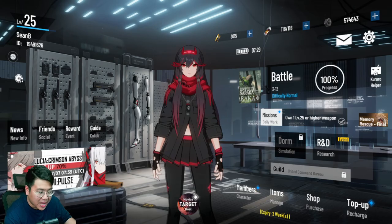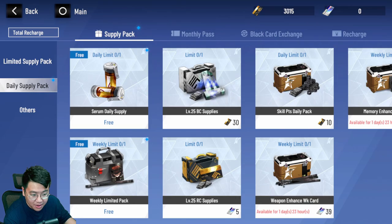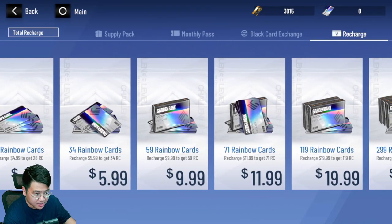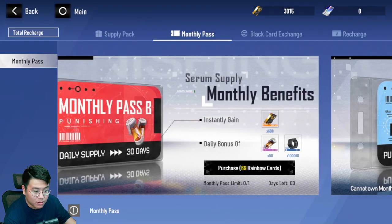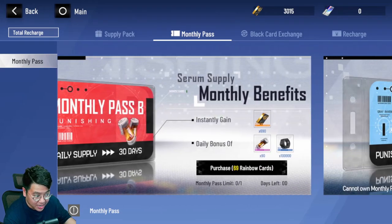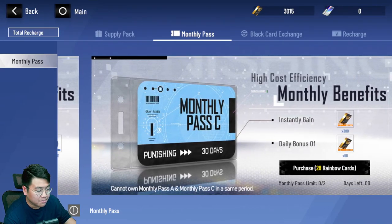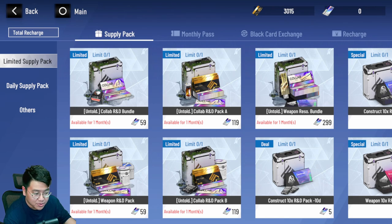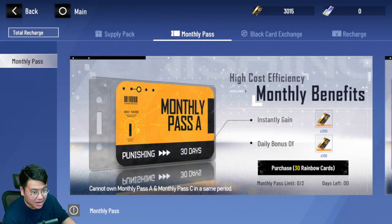There are also some free supply packs you can get every day and every week — please don't forget to get them, it's very important. If you plan to spend a little bit of money every month, get yourself the monthly pass. It gives you Black Cards every day as a daily bonus, which is amazing. You can get either Monthly Pass C or Monthly Pass A depending on how many dollars you're willing to spend. Right now there are also collab packages, but the good ones that include character shards aren't available yet — they'll be available later during the collab period. So don't buy anything right now; if you want to buy something, buy the monthly pass as it's very good value.